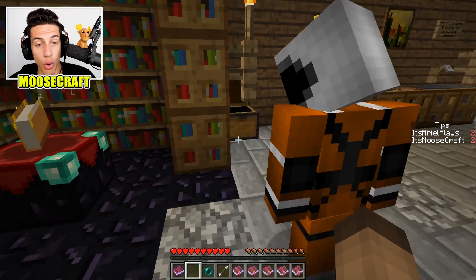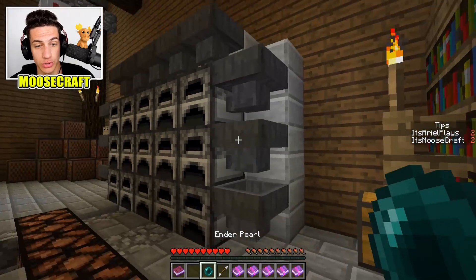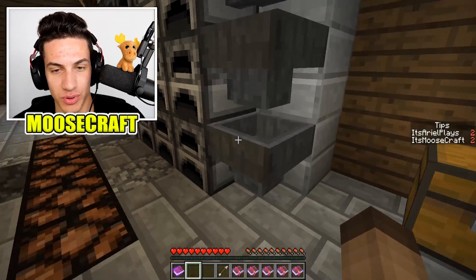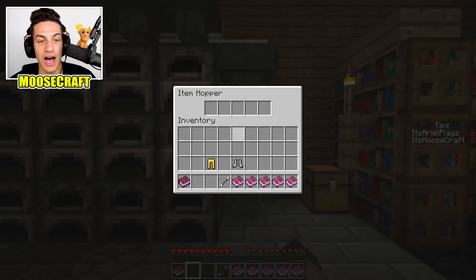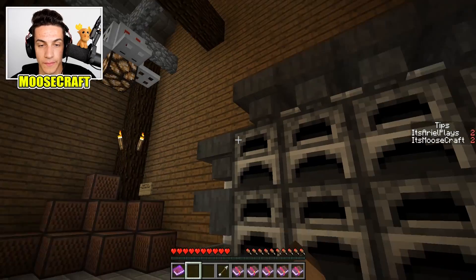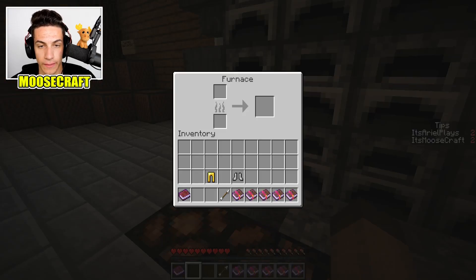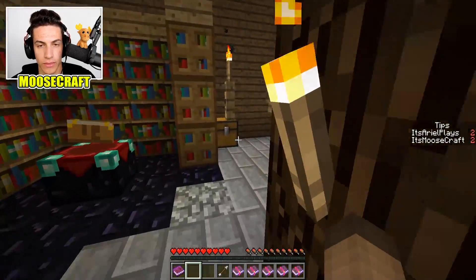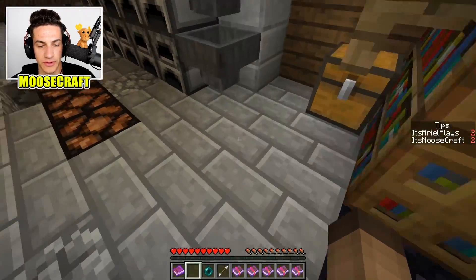We need to glitch through. Check out these hoppers and how they connect. I found a book and quill. Note to self: fix that second lamp for the furnaces — it seems to be broken.